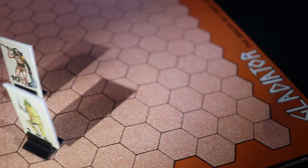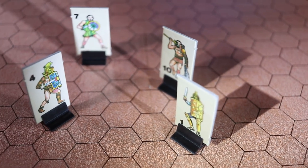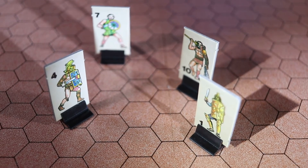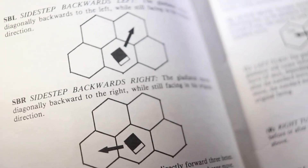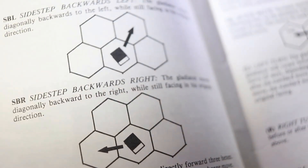Gladiator is played in turns. Each turn consists of eight movement phases that are made up of several steps each. You must plot the movement of each gladiator for each phase, and the eight movement steps are recorded and resolved separately. Keep in mind that each type of gladiator has a set number of movement phases that can be used each turn.